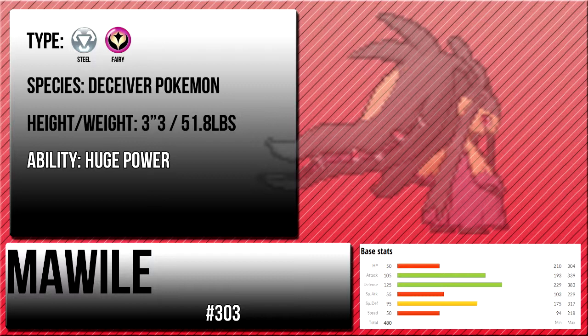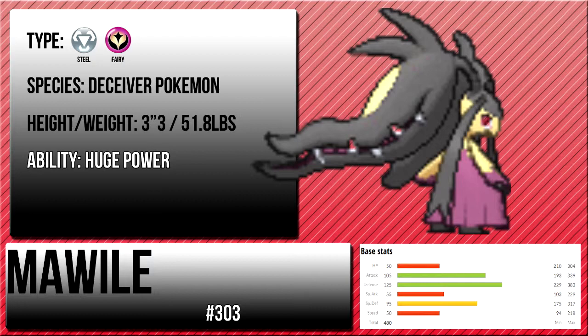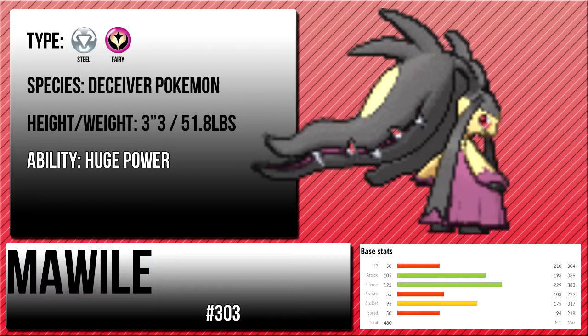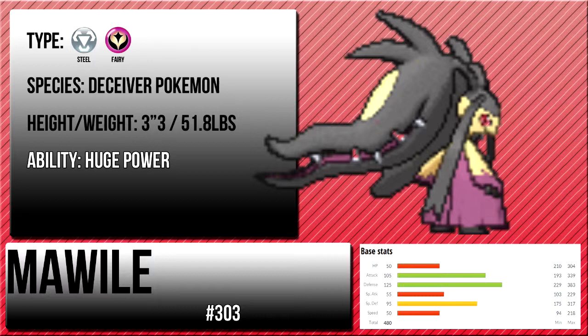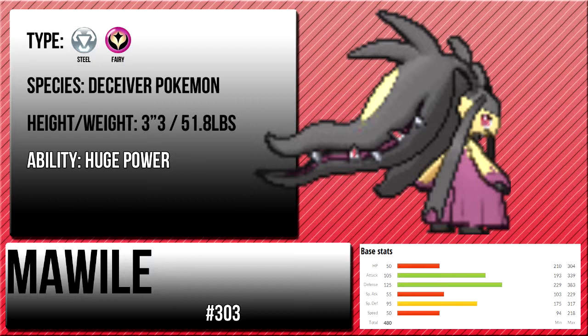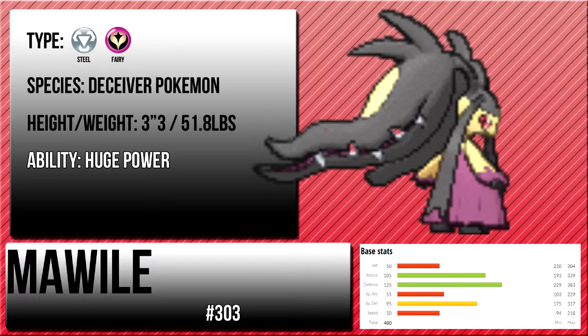But then everything changes when — BAM — you see Mawile's Mega Evolution. I'm telling you right now, if you've never seen Mega Mawile's power, you need to see it at this moment. Just look up Mega Mawile and look at this thing's stats. It's got a base 105 attack stat, 125 defense, and look at its ability — Huge Power. That's right, Huge Power — the same ability Azumarill has, which doubles its attack stat. That brings it up to 210 attack, or maxed out even higher.